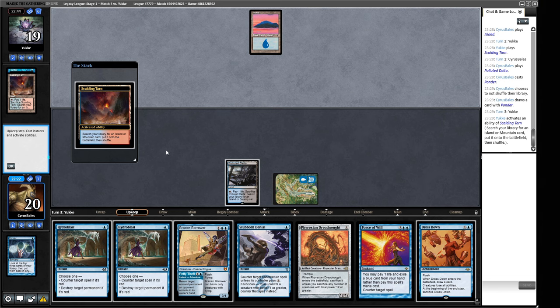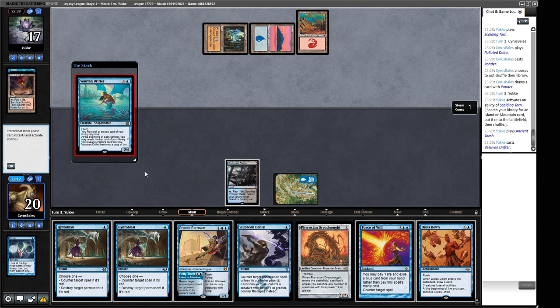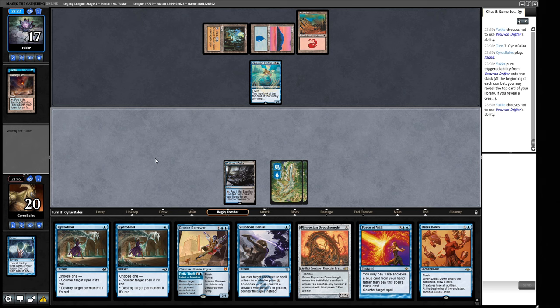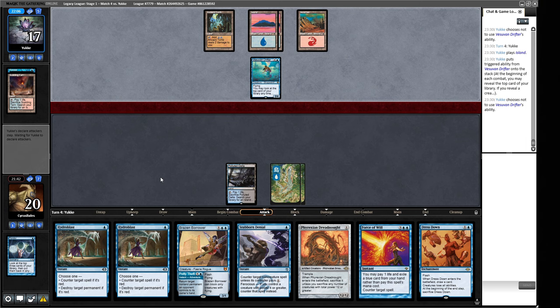So I could play something like Defense Grid here, which is pretty good. A Vesuvan Drifter — how do I feel about that? They don't know what's on top of their library right now, I think this is acceptable. We can definitely get blown out here, but the card has just not really impressed me. So now we draw the Island. In an emergency we can certainly do some stuff with a Dress Down or a Borrower. An Island from our opponent — this turns into something we can then Dress Down, but it didn't turn into anything. We're just going to take two.